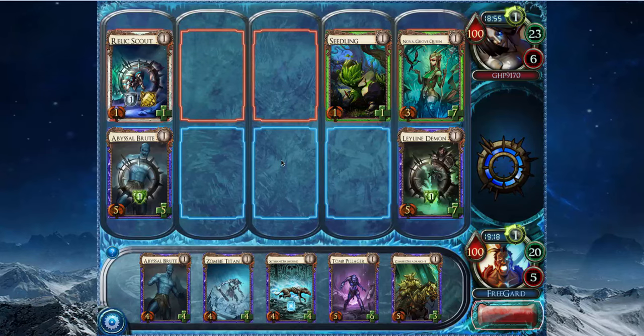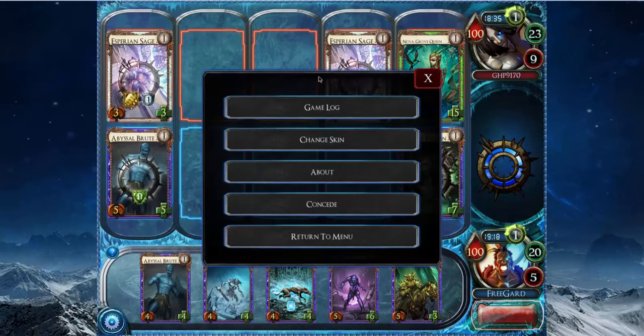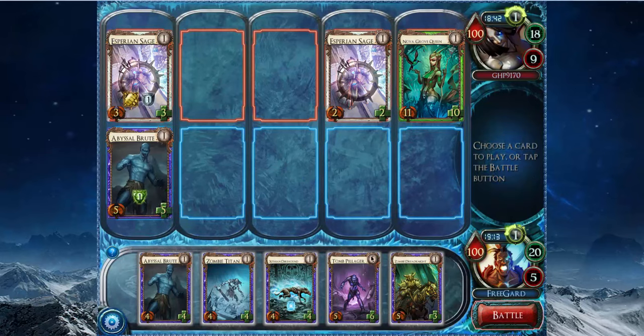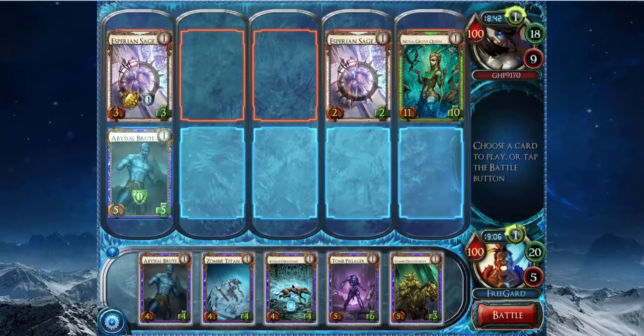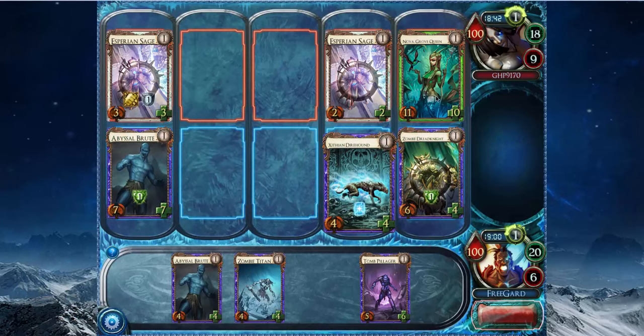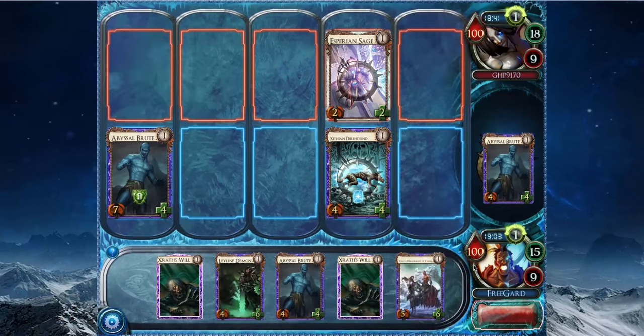If I can save my Leyline Demon this turn, that would also be pretty good. Doesn't look like it's going to happen, because it looks like he's going to play Experience Age and replace another creature. Or replace the Seedling, because he didn't want to get in for an extra damage. And then he Lesion Sharded his Nova, which is a play I'm not too sold on. Because what I can do is play Dread Knight to make it at least 6 power — a Bullspurt will give it a plus 1 plus 1 guaranteed — and then Dire Hound it. I need to kill this Nova, so I think it's still worth it to play the Dire Hound instead of any of these other cards.